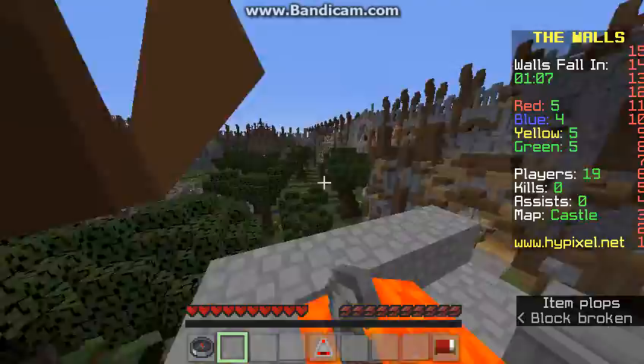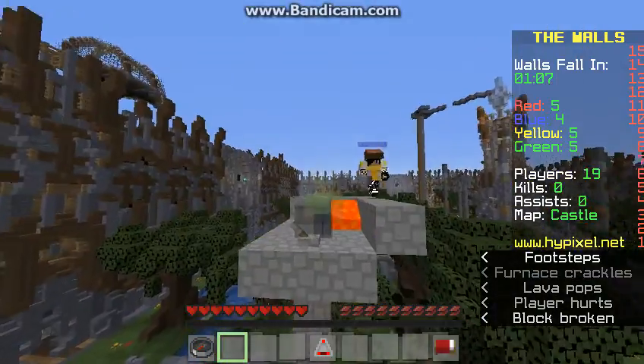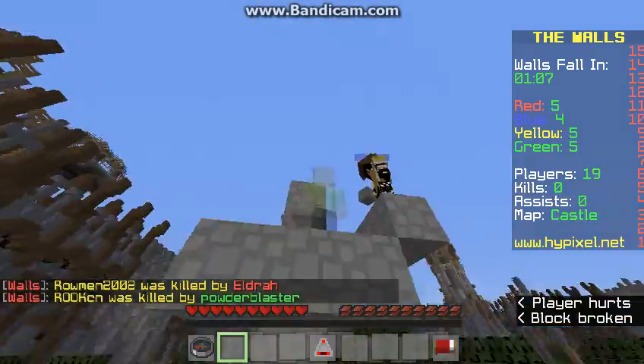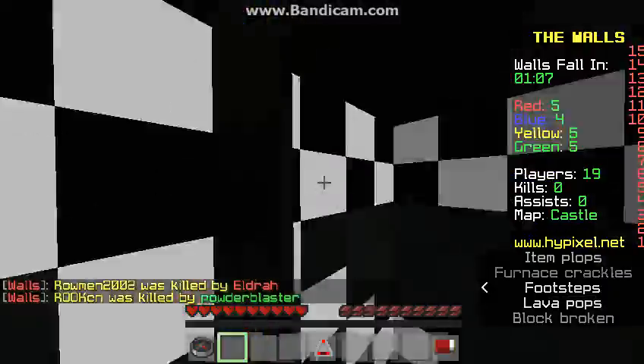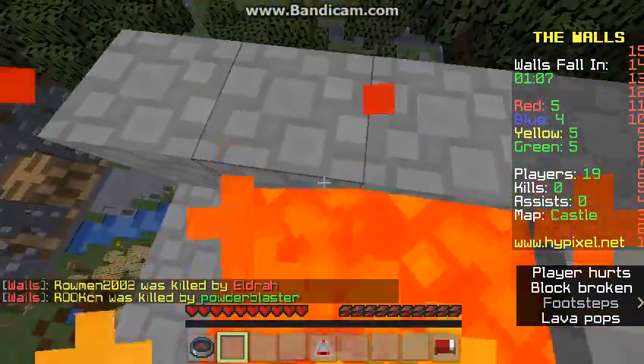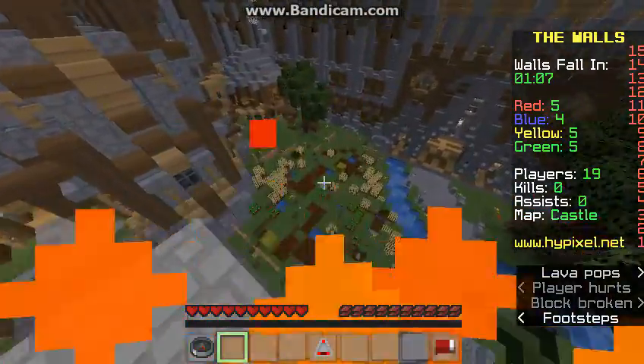Well, I died. That's it for this episode. I'm sorry it had to be short — I gotta go do something because my parents want me to. This is the guy that I tried to put in lava. I tried to do it again but it didn't turn out well because he got mad at me. Yeah, bye.